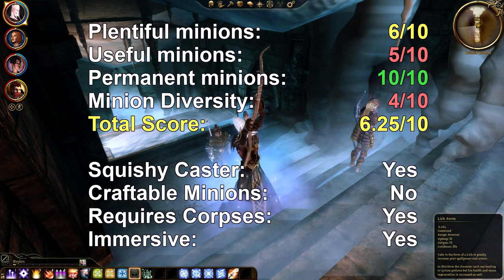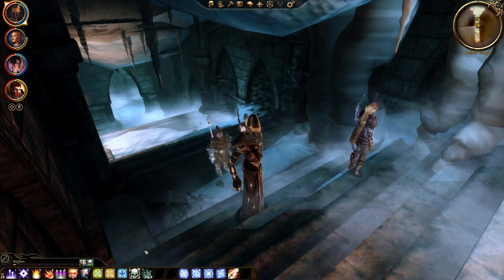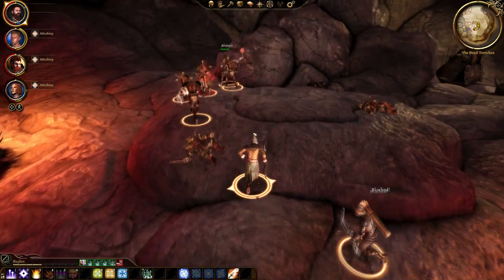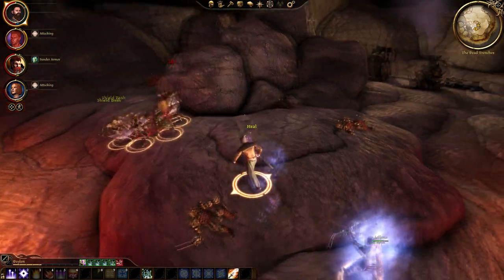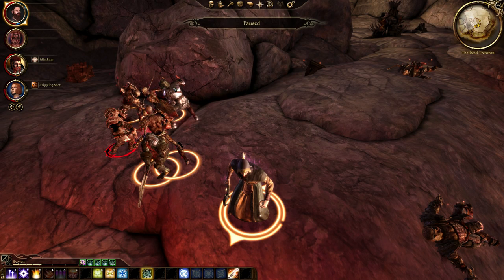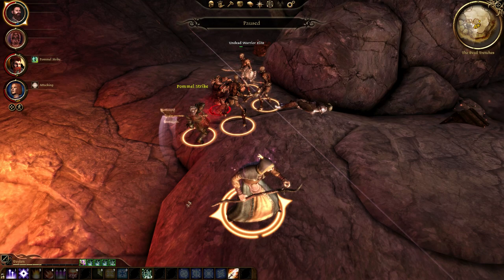I'm scoring the Lich Specialization mod a 6.5 out of 10 for its minion mechanics. The minions are permanent, which is great, and the skeletons are well balanced in terms of their strength and abilities. Unfortunately, the usefulness of the minions suffers because of how they're lost during area transitions and because corpses are needed to make them. As it is, they are a nice bonus in certain situations but cannot be relied upon as a primary means of doing battle.